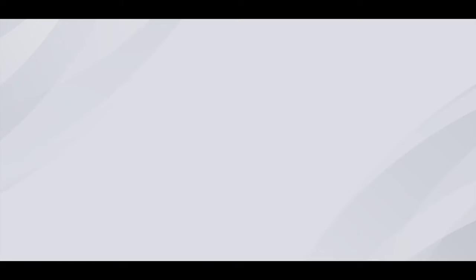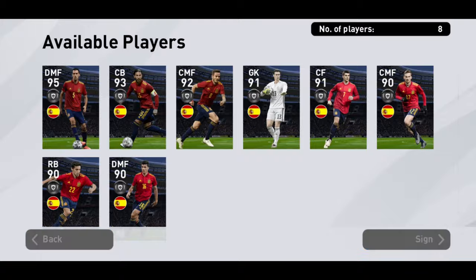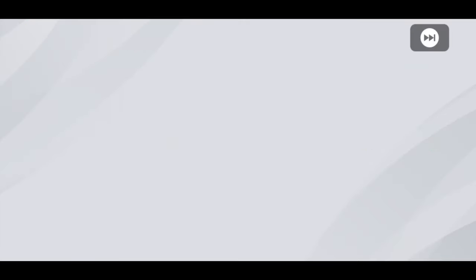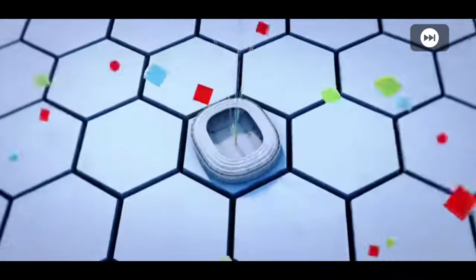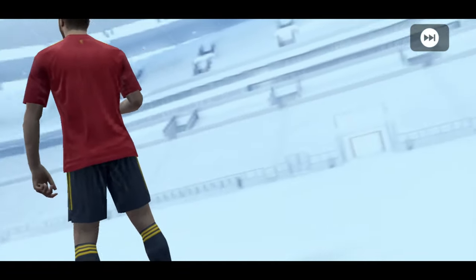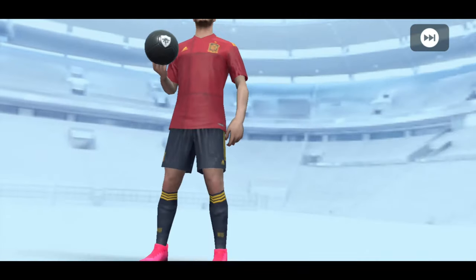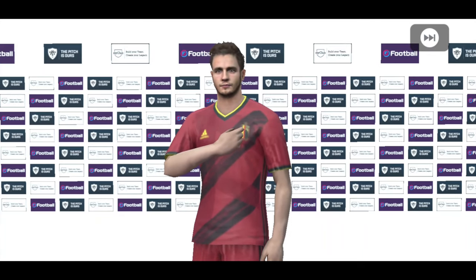Let's go for the first and last try for the iconic pack — I really want Sergio Busquets, he's a 98 rated center back. It looks like it might be him — nobody is in... it's Salo. We already have Salo; he's 97 rated, so it's fine for us.